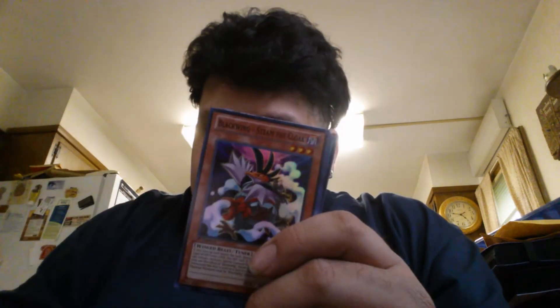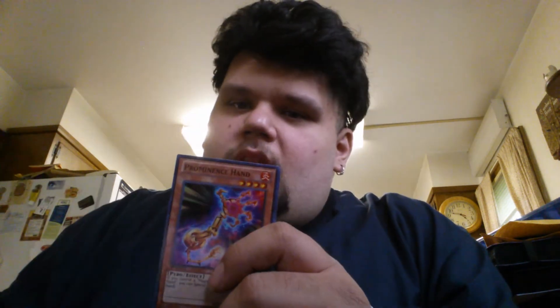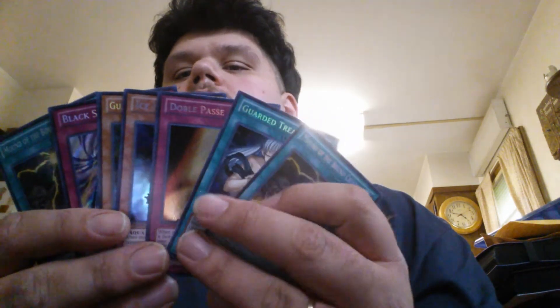All right guys, last pack. Probably the best of this set, hopefully. Come on — taking Soul Charge. All right, so we got another Reaper card. We got Blackwing Steam the Cloak. We got Celestial Swordiatos. We got Prominence Hand, which means we hang in a Soul Charge. And we got another Bound of the Bound Creator. Not bad — I got one Soul Charge, that's all I probably really need. And then I got these Secrets, which are not bad. These are super secret rares.